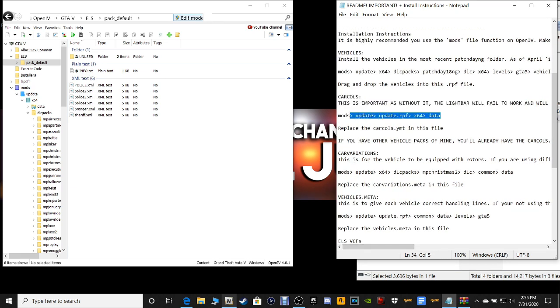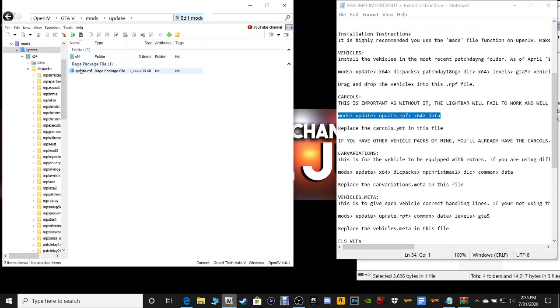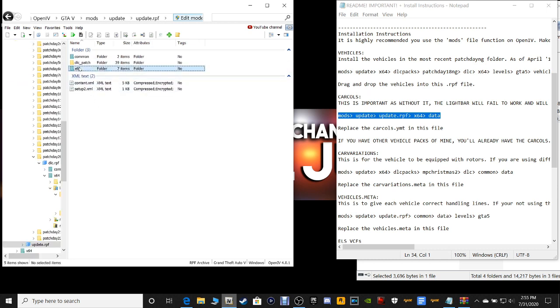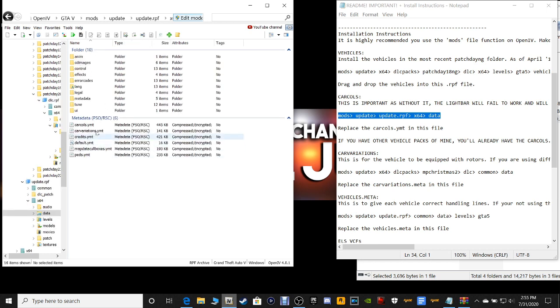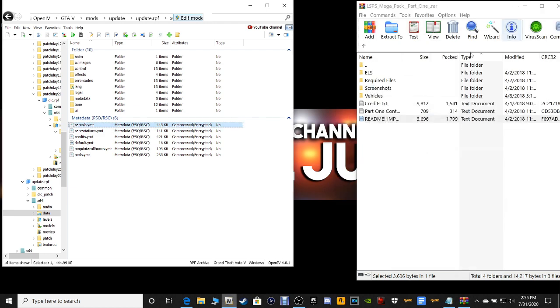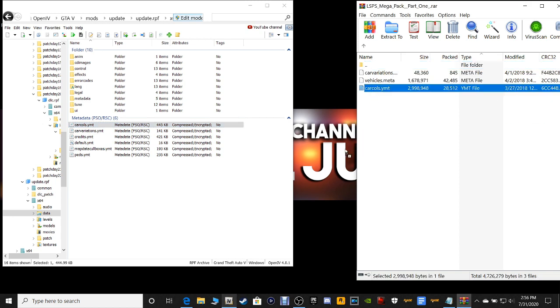So this is the pathway we're going to go to. We're going to go over to OpenIV and navigate to Mods, Update, Update.RPF, x64, and Data. Right here is your CarColes.ymt. Let's minimize our notepad, then go into your required files, grab the CarColes.ymt, drag it into your OpenIV, and drop it just like that.